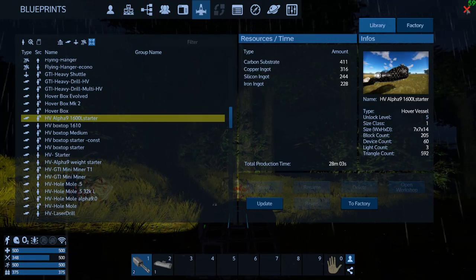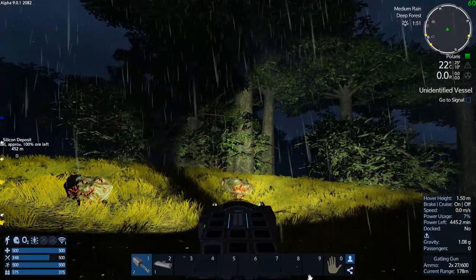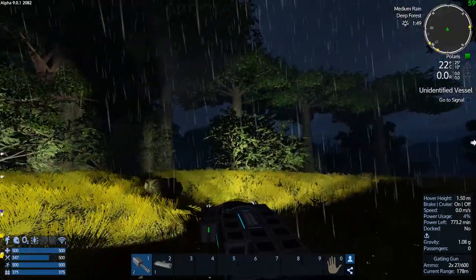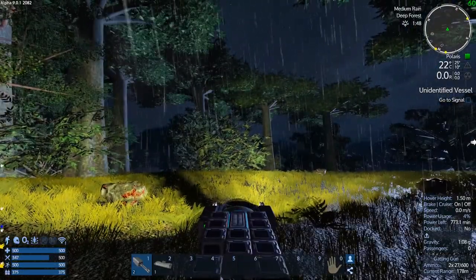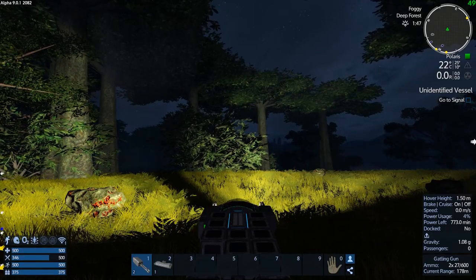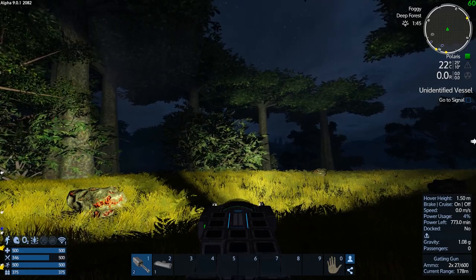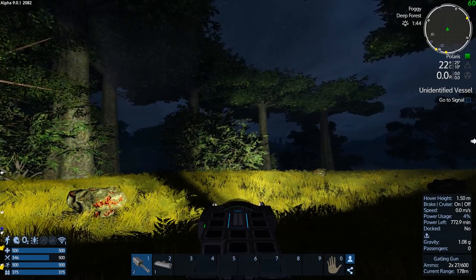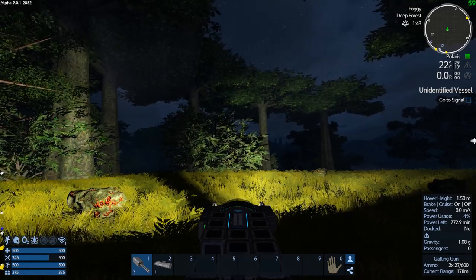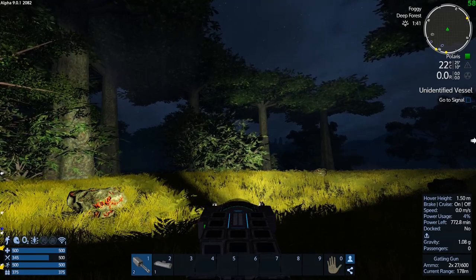Okay, so I'm going to leave the episode off here. It was a bit of a faction grind day — checking out the faction stuff, trying to get copper, which I'm just going to have to hand-bomb by the look of it. Next episode we're going to spawn in a much better HV, then go check out the unidentified vessel and continue on with the storyline. Until then, you guys have yourselves an awesome day!